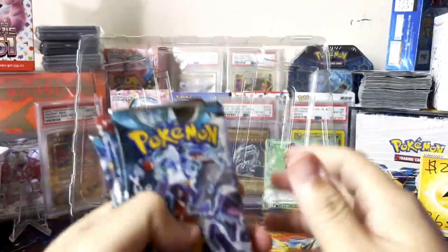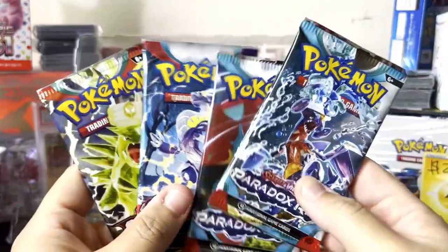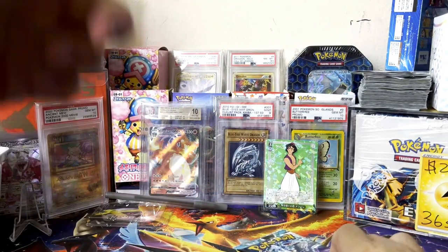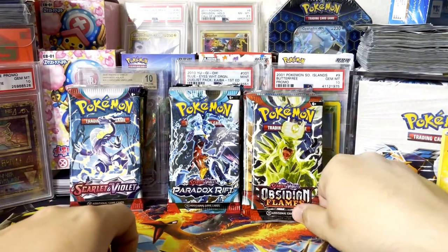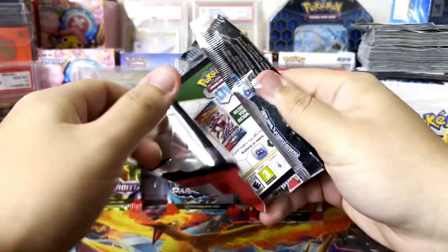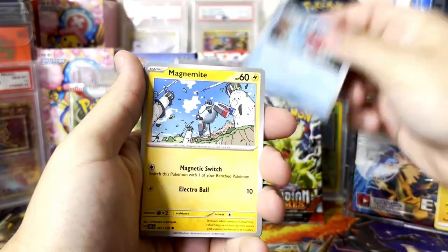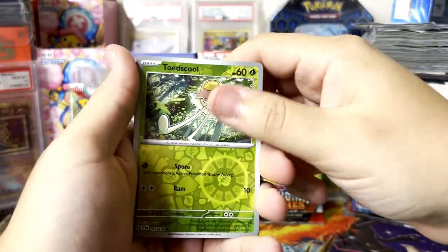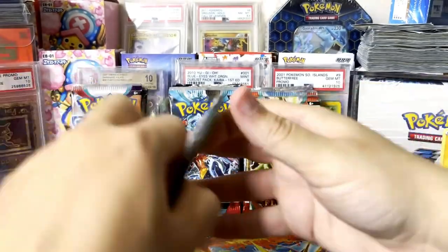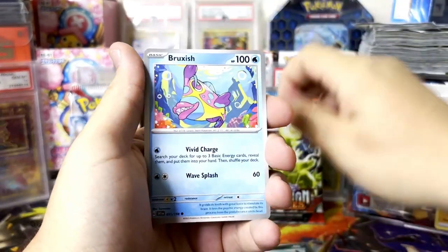It looks like the Mabosstiff collection has even more packs: two Paradox Rift, one Scarlet Violet, and one Obsidian Flames — not bad. Let's get right into opening all these packs. Starting with Scarlet Violet base — we're looking for the best cards, like Miriam which is around $100. We got Magnemite, Metagross, Cyclizar — got the iron Treads EX into the second pack. Iron Treads — not bad.